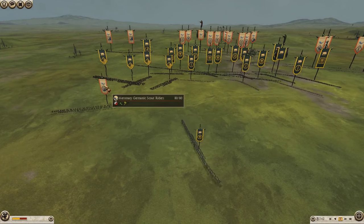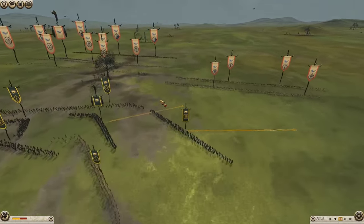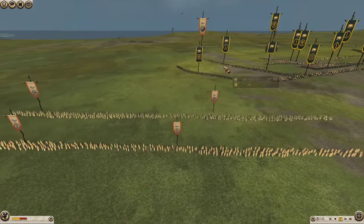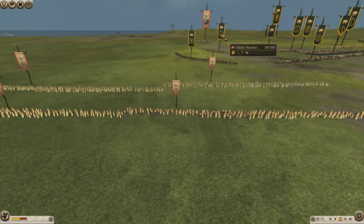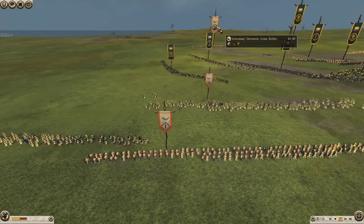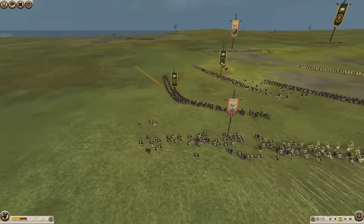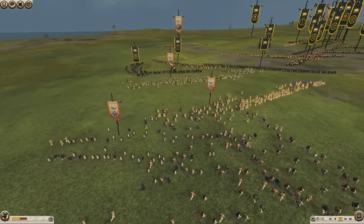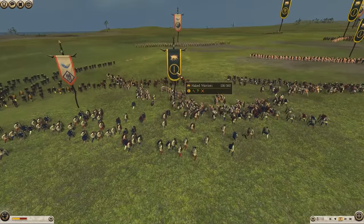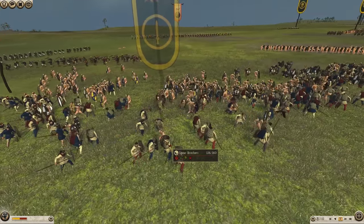Monstro's got the Germanic Scout Riders out the back, two of them. They should be quite interesting, threatening the back line there. Especially with these Naked Swords — they will get shot up if they cop a few Germanic Scout Rider volleys, which is happening right now. You can see them ticking down. On this left flank, the Spear Brothers come in for the Noble Spears but they're blocked by the Naked Warriors, so that's going to hurt them a fair bit.